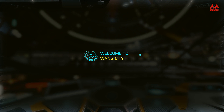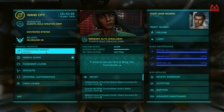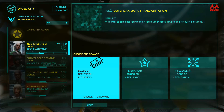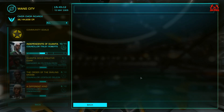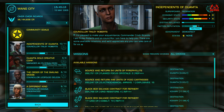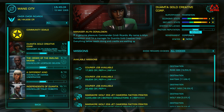Here we are at Wang City starport services. A bit of refueling, into the commodities market. Outbreak data transportation complete — two points of reputation there. Where are we in the reputation states? We are Allied — everybody, we're Allied! That's absolutely great. I think once we finish the next couple of missions we've got going on, that will be it and we'll have a Cirrus permit.